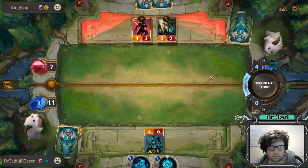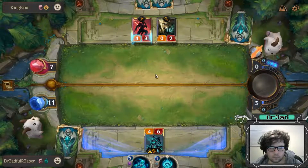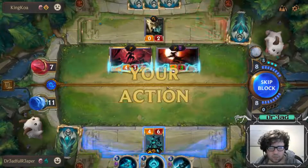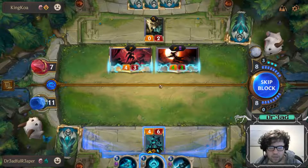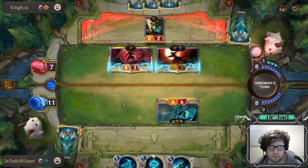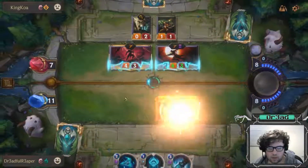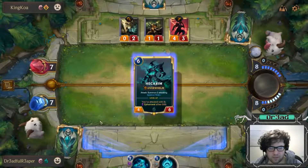We do eight damage next turn. We do need to survive next turn. Drawing the Shadow Riders here — he's not going to attack with this. He might have direct damage, so we're completely fine with taking the damage because we have the second Hecarim in hand. He could have the damage — that's the issue. But that's completely fine because we have the second Hecarim. Thank god for that second Hecarim.